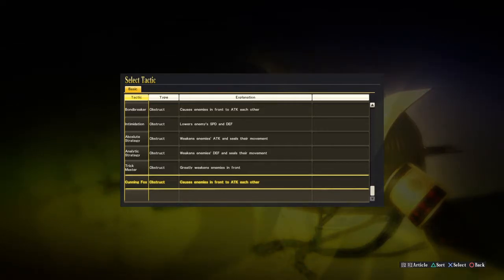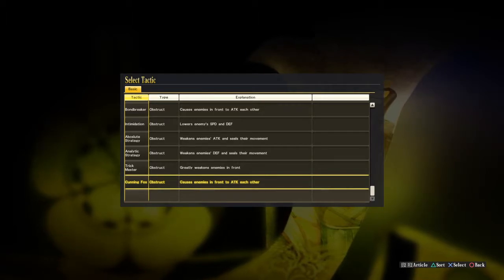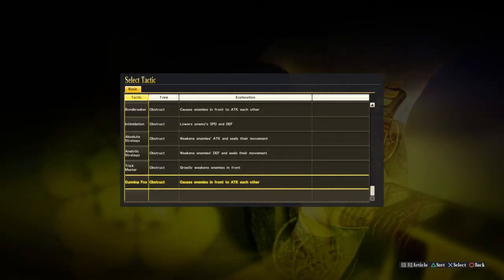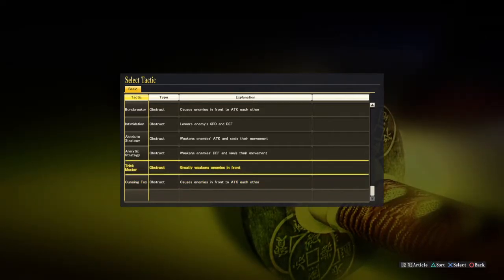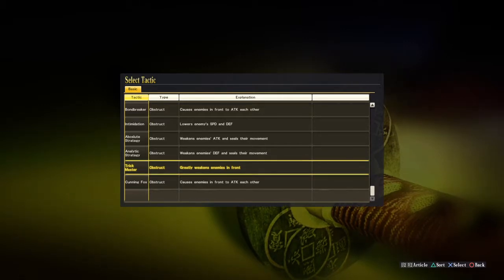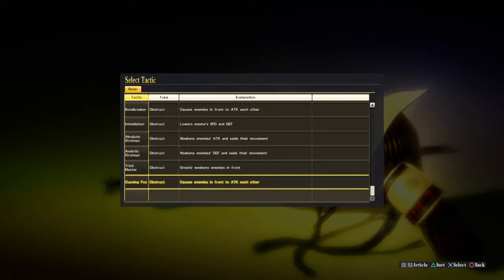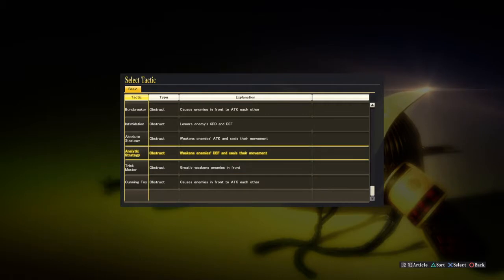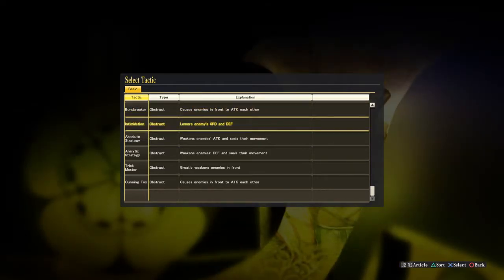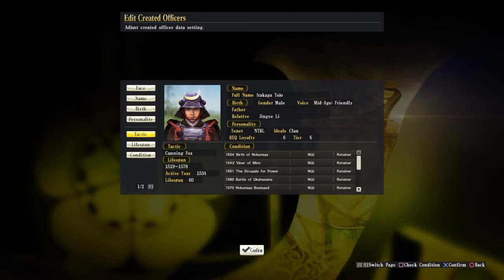When deploying armies it's usually better to send out three officers per army maximum, so those three can split into three different groups. Each officer has a particular ability — Cunning Fox for one, Trick Master for another — weakening the enemy. All of them can use different tactics to delay, slow down, or cause the enemy to fight among themselves. Cunning Fox is very good, Trick Master is also good, as is Analytic Strategy. I consider Cunning Fox slightly superior to Bond Breaker.